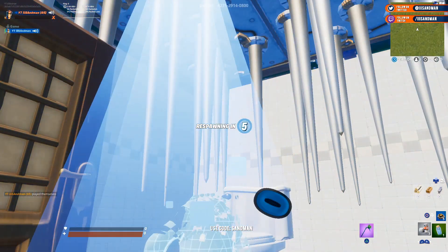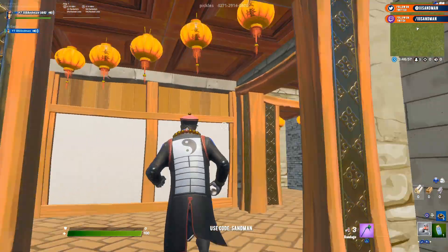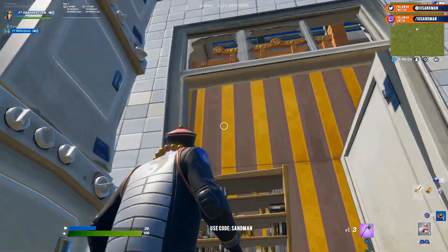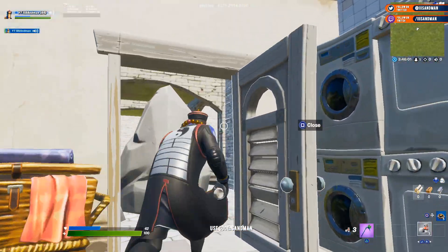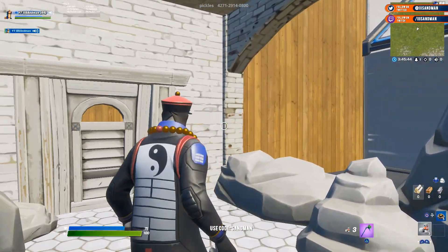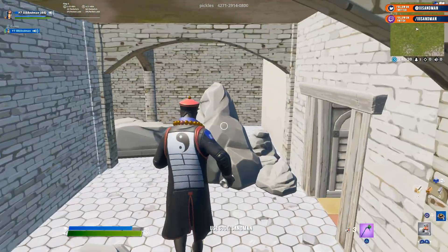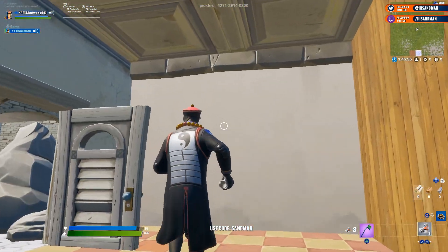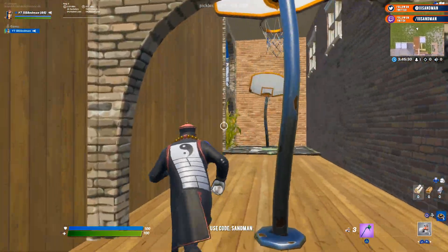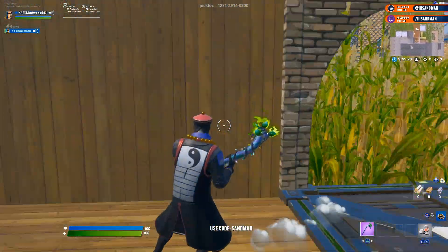Oh! Crap - there goes our first death. I felt like I stared at that for so long as well. So this map was released around December - end of December 2018 to early January 2019. And from what I remember, Creative Mode came out at the end of November or start of December 2018. So literally, this was one of the very, very first maps that were published.